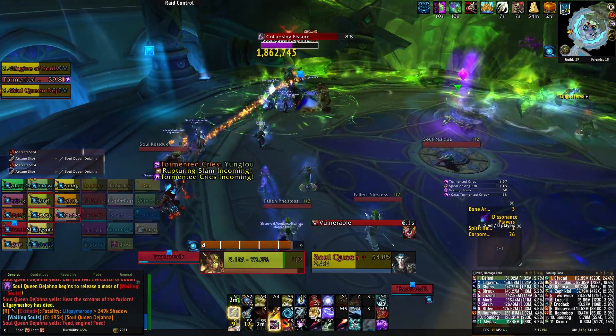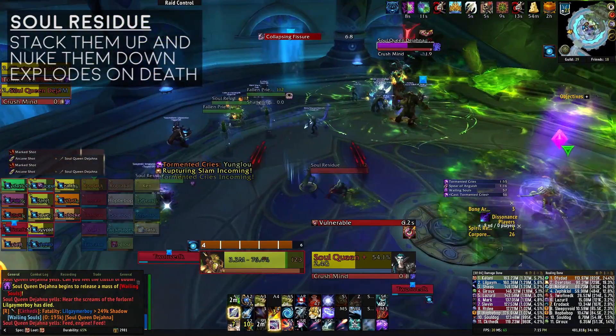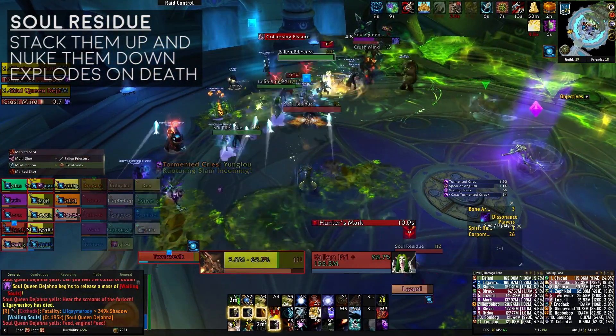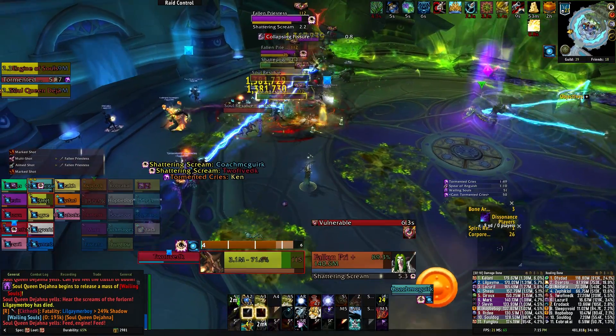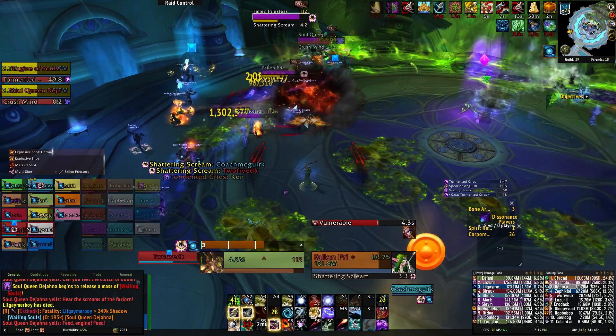The other little add in the Spirit Realm is the Soul Residue. They just leave puddles on the floor when they move, so gather them up early and nuke them down. They also explode when they die, so try and move away from them when they're about dead.